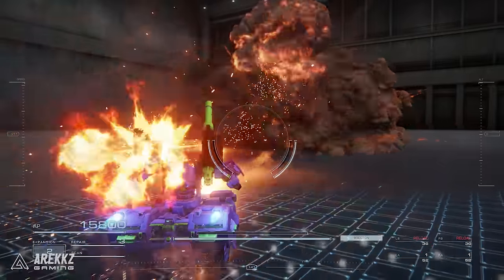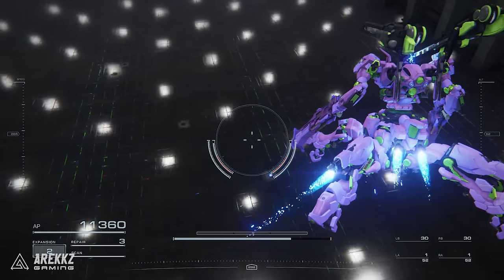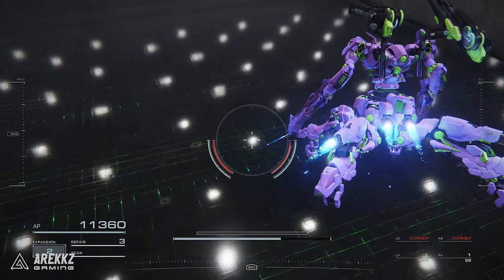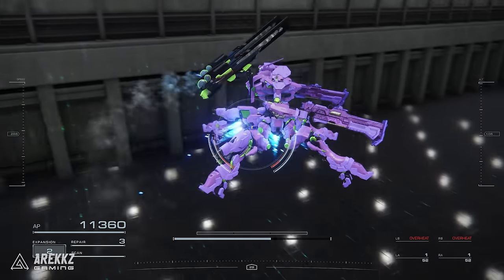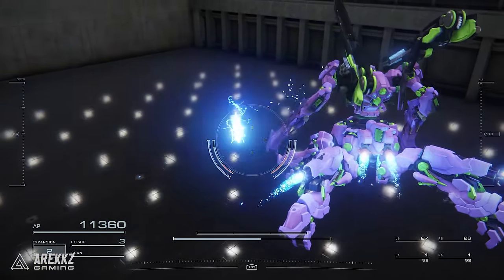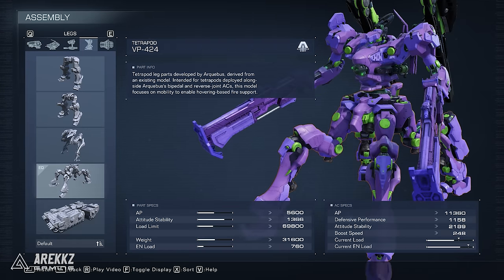We do prefer aerial mobility though, so if you're like us you might want to opt for the tetrapod legs. This allows you to float in the air, and with reduced boost cost you can rain down damage from above on enemies and bosses, which is very useful. For tank legs, you can get the LG-022T Bornemisser after Mission 8 in the shop, while the tetrapod legs I'm using are the VP-424, also unlocked after that same mission.